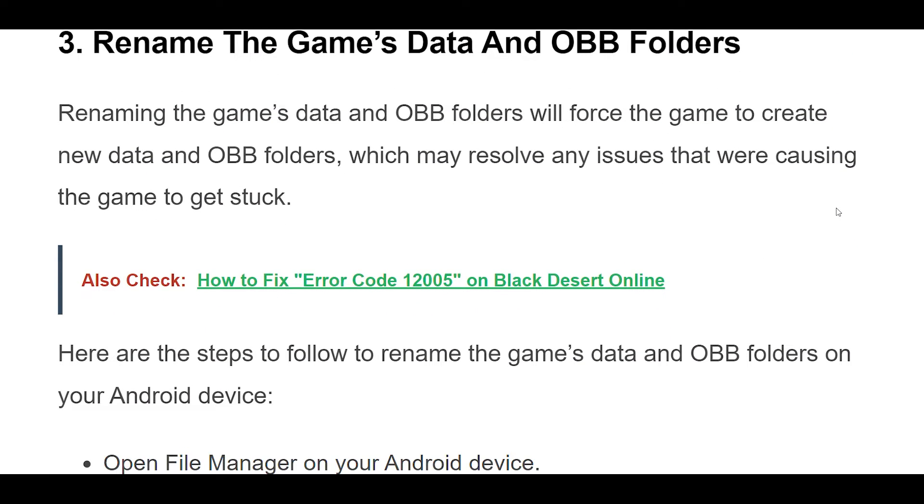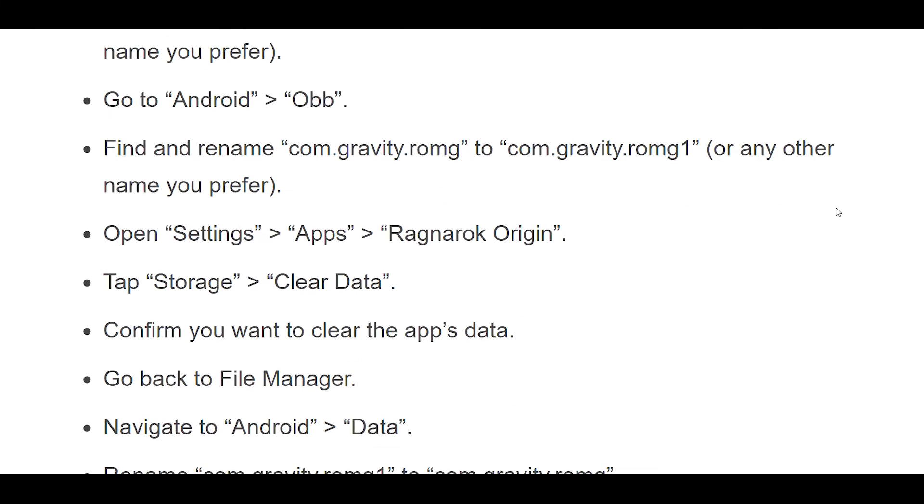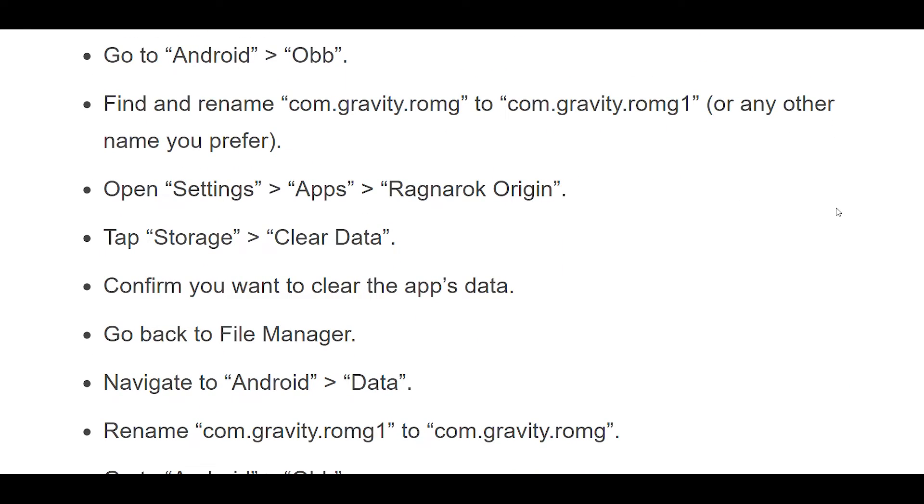Renaming the game's data and OBB folders will force the game to create new data and OBB folders, which may resolve any issues that were causing the game to get stuck. Here are the steps to follow on your Android device. Open File Manager, navigate to Android Data, find and rename comgravity.rom to comgravity.rong1 or any other name you prefer. Then go to Android OBB and find and rename comgravity.rom to comgravity.rong1 or any other name you prefer.